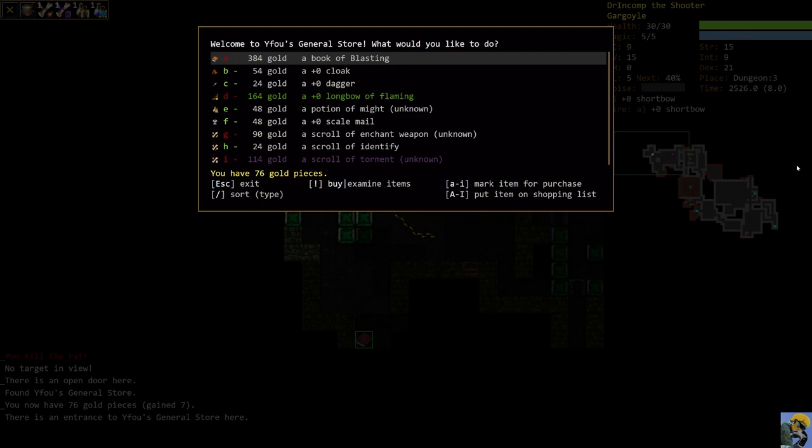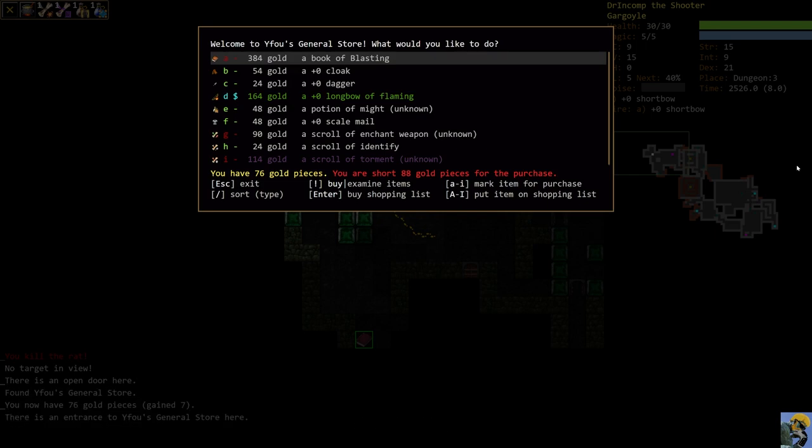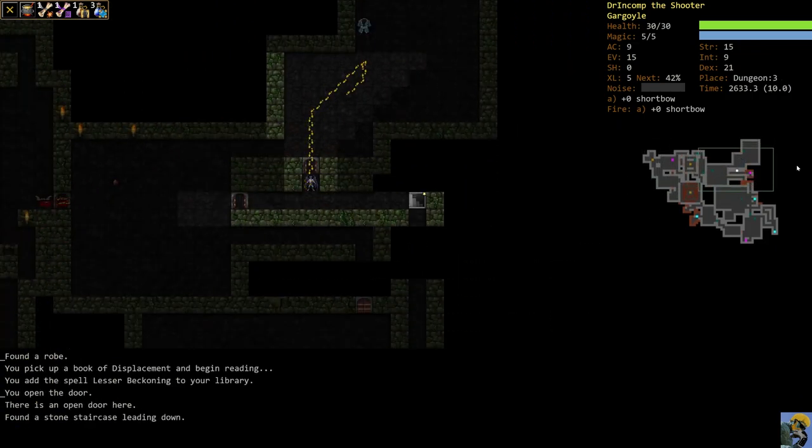There's a scroll of Enchant Weapon, a scroll of Identify, and a Potion of Might — but all eyes right now are on the Longbow of Flaming. We cannot afford it right now, but we're going to put it on our shopping list. I'll push Shift D — we need 88 gold pieces. That is a ridiculously powerful upgrade. Longbows were considered potentially the most powerful weapons in the game, and this one is branded with flaming so we'd do fire damage with our arrows, and we could even enchant it. Everything right now is going to be focused on getting that Longbow to boost our damage output tremendously.